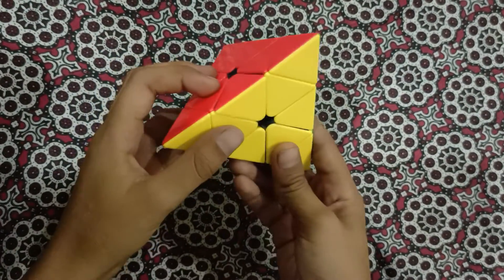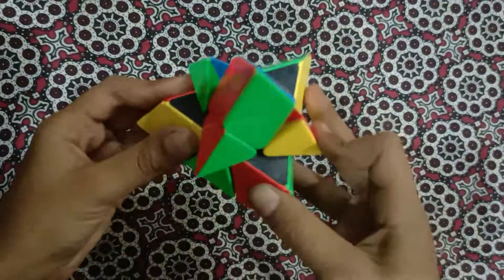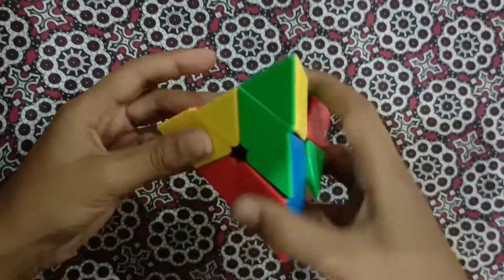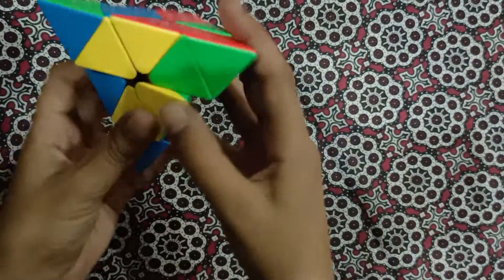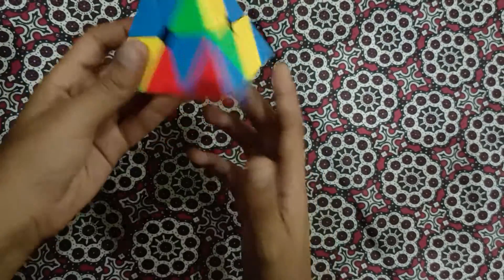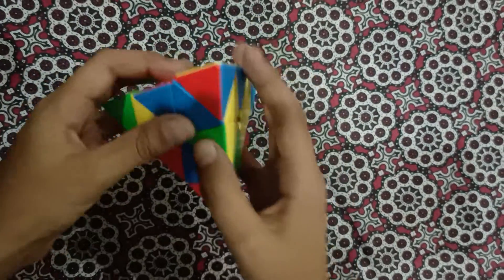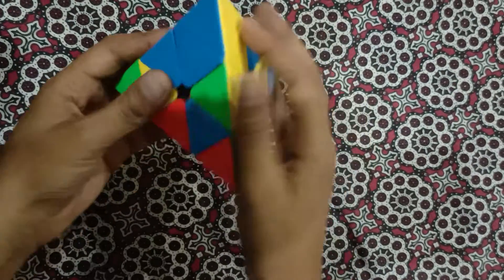Let's get started! First, let me scramble my cube so you can see how to solve it. Our first step is to put the corners in their right place.